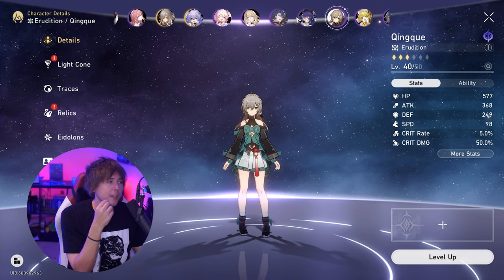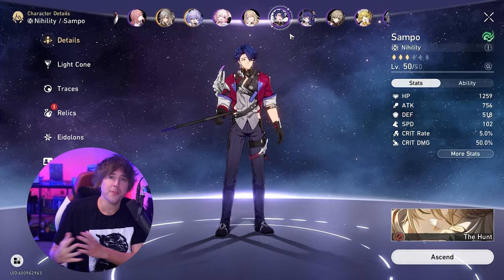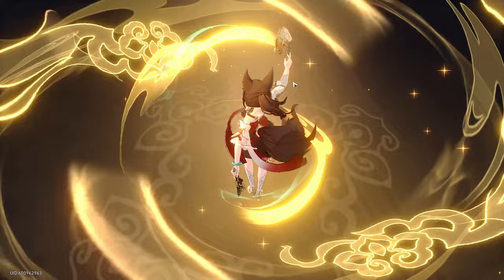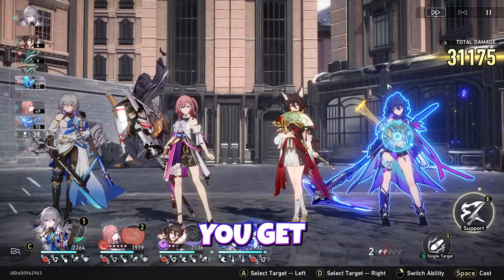This new nihility card can be so useful on characters like Kafka if you didn't get access to her own five star light cone, or even someone like Sampo — this card is going to be absolutely insane. Don't sleep on getting that energy back when an enemy is defeated, because this can actually help you take extra turns depending on your build. For instance, if you're using the wind relic set on someone like Sampo, you get energy back, but that doesn't actually make you take extra actions on its own.